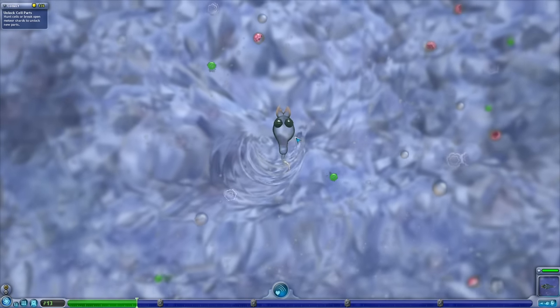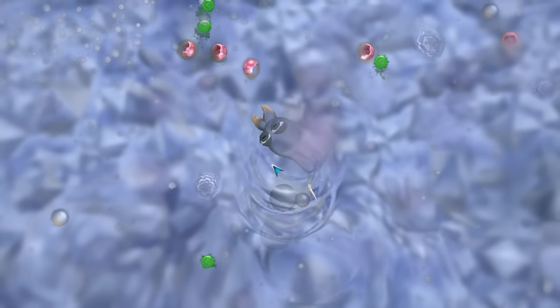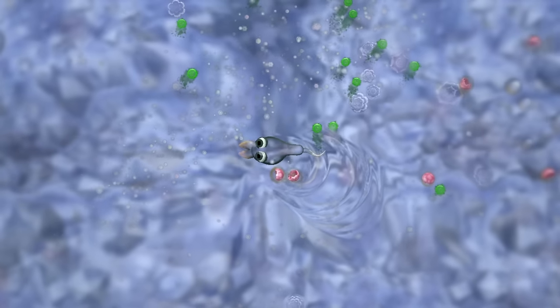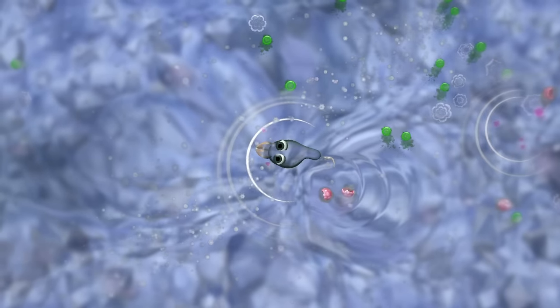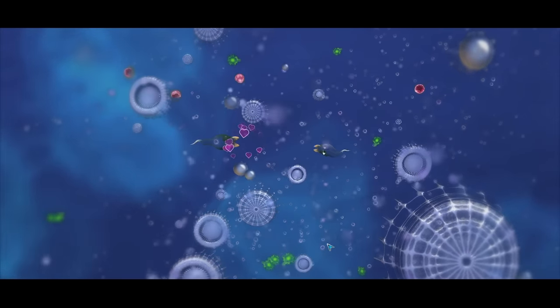Our little fella here is pretty close to a Squigglesnout, except he's got little chompy bits on the front and his squiggly bit is on the end. We need to evolve him even further, so let's mate. Oh hello there, pretty lady — it's time to combine our DNA strands.